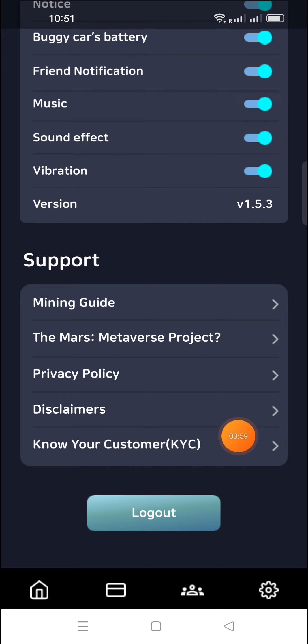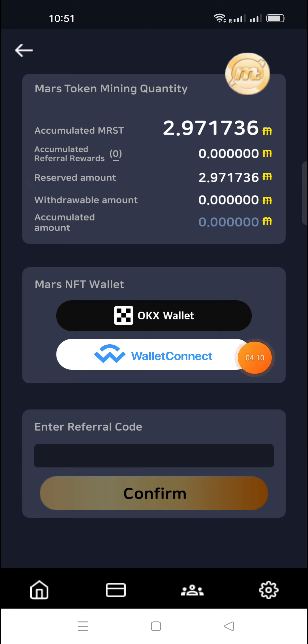When you open this KYC and complete it, you will get 100 MRST tokens in your account. Click on 'Valid' here, then click on 'Valid Connection' and enter my referral code — the referral code is in the description. Please enter it and then click on Confirm.